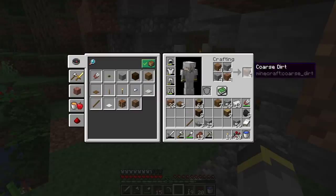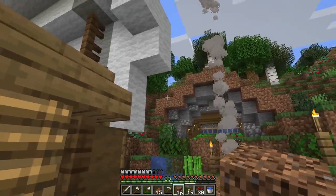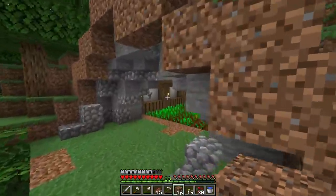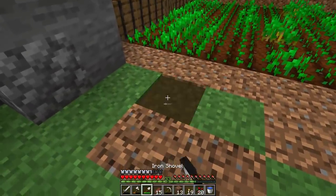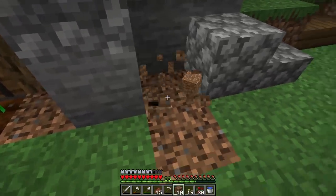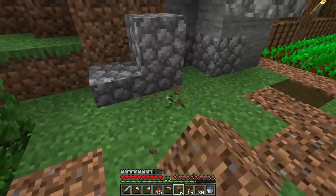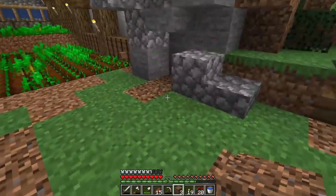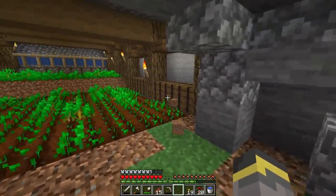Now I need to get some coarse dirt in here along with path blocks. This is how the cave entrance turned out. I think it looks okay — I'm waiting for the grass to spread on top so we get a better picture of how it all looks. I keep saying I need a vine farm; maybe next episode we actually get that done. Mossy cobble and mossy stone brick are some of my favorite blocks. I don't think we actually need a separate chest here since we have all the barrels.